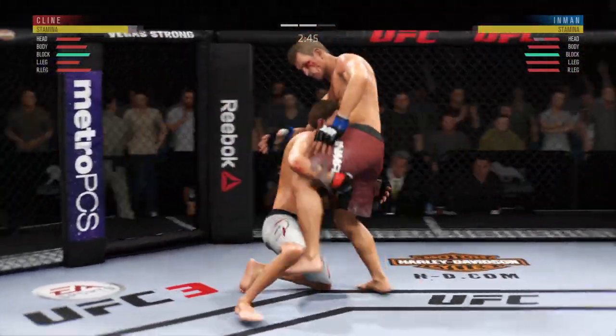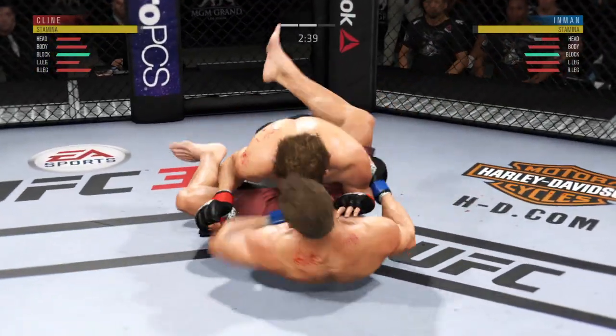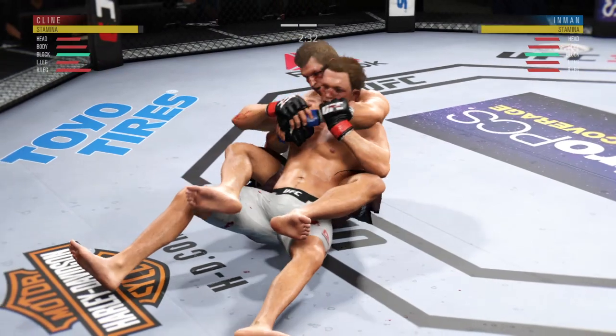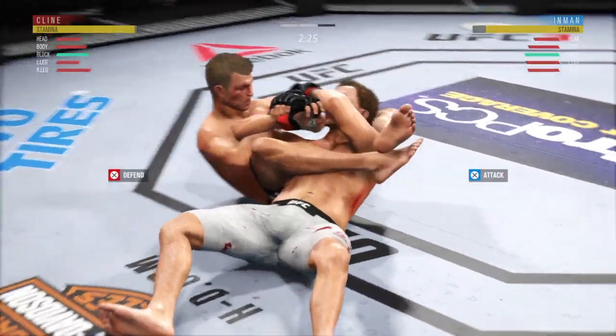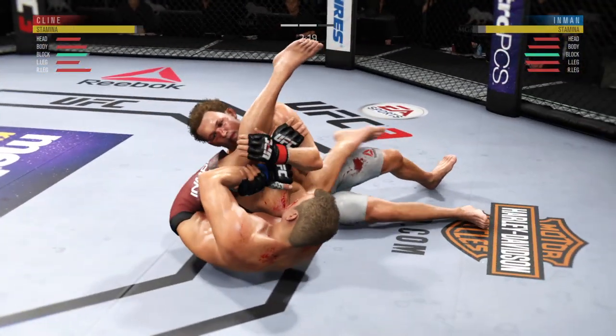This time the opponent was ready. He's in deep, gonna clasp the hands together. He establishes back control. He's got the over-under. He's switching to the arm bar — and he's out of the arm bar.